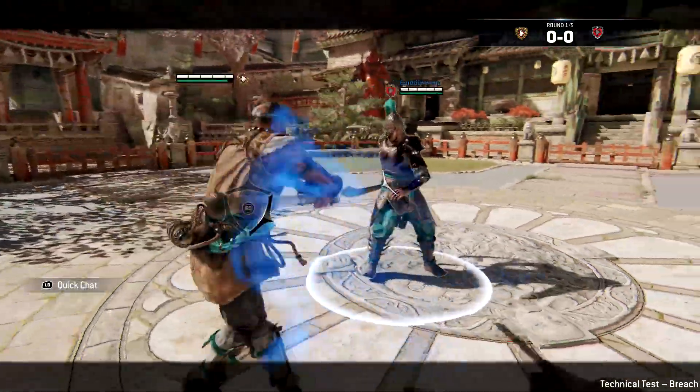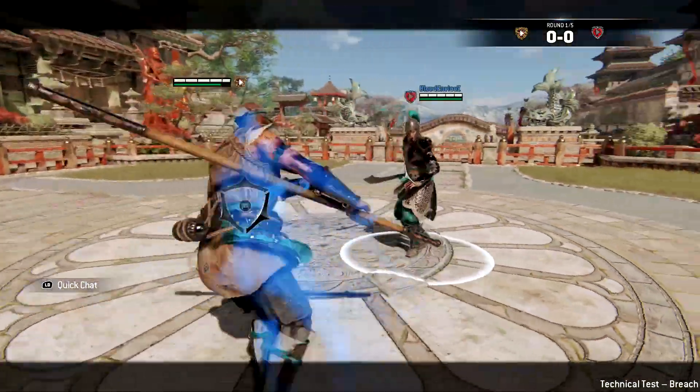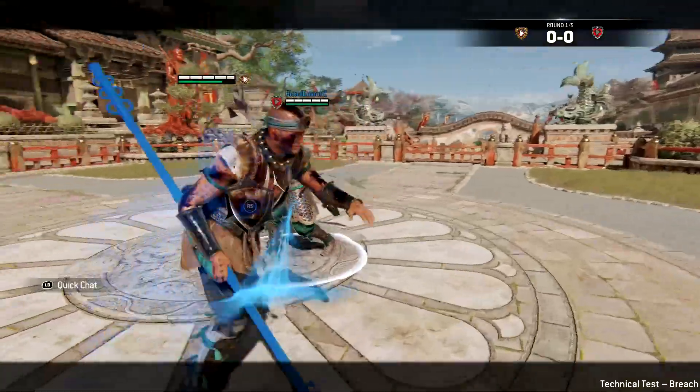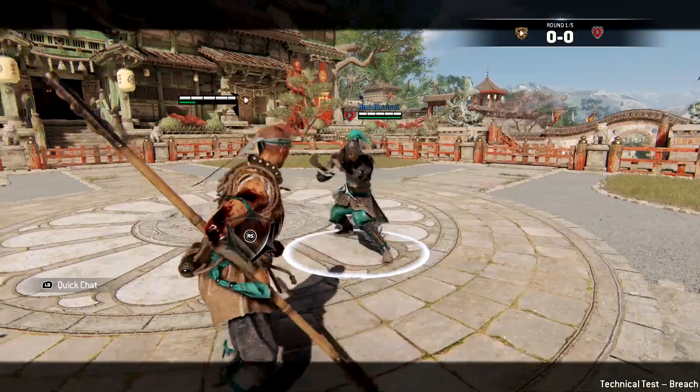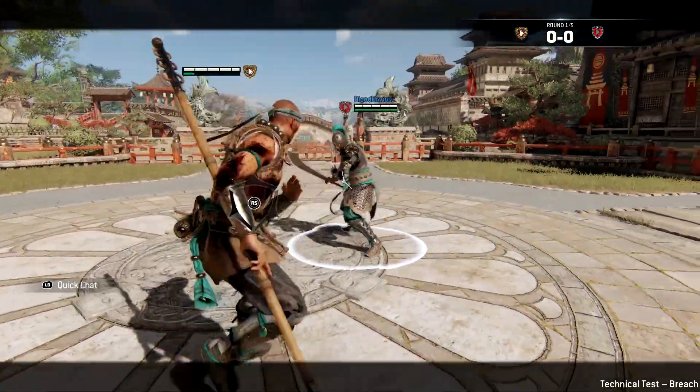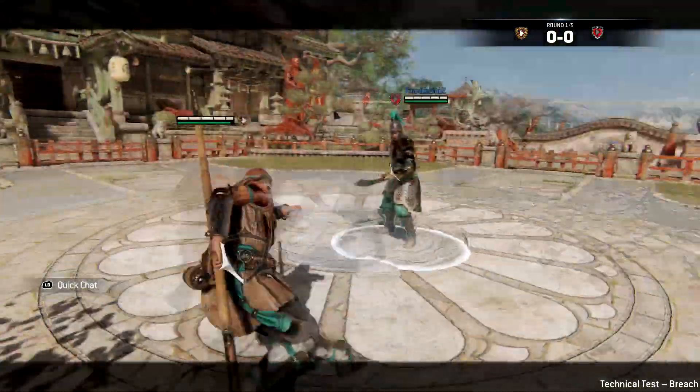Next we're going to look at a dodge side heavy for the Shaolin. If you do a dodge and then heavy at the same time, you will perform a side heavy that has a blue trail, which means that this is an undodgeable attack. An undodgeable attack is an attack that will catch you if you try to dodge away.